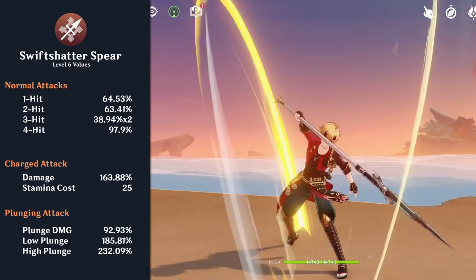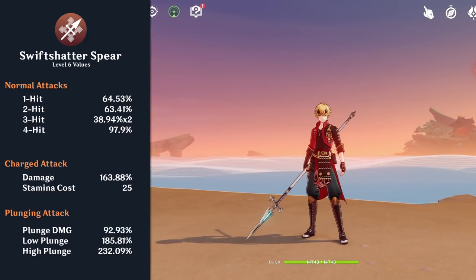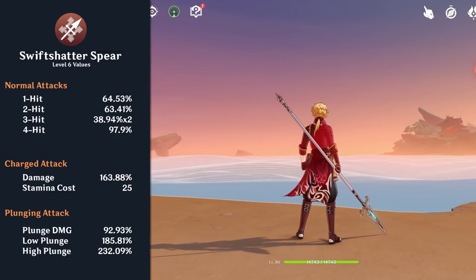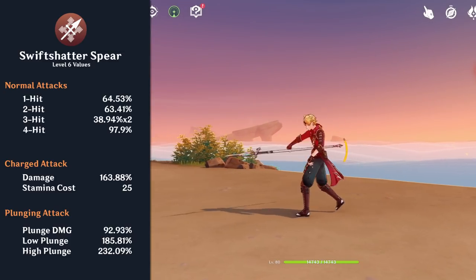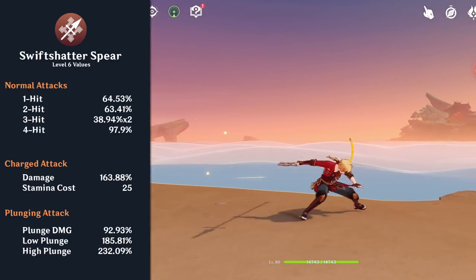Thoma's normal attack talent is called Swift Shatter Spear. His normal attack string is a 4-hit combo with the last hit having Thoma kick his spear towards the enemy. His charged attack is a straight lunge towards an enemy in front of him. This talent will generally not be used in practice.